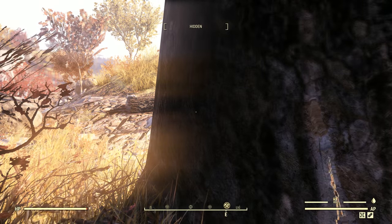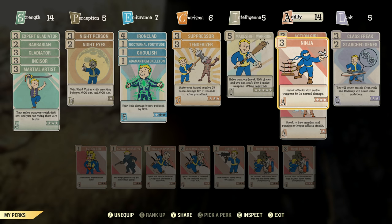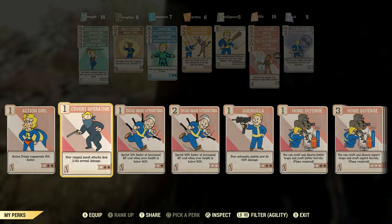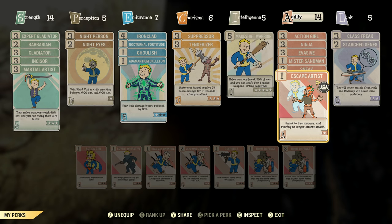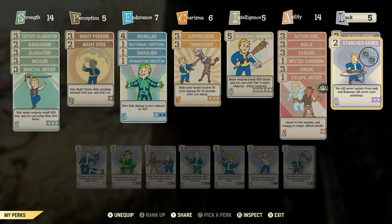Some good caps right there. We've got Makeshift Warrior because melee. Now in Agility: Ninja — sneak attacks do extra damage. Evasive — I do that because no power armor, and it does stack with Barbarian. I'm actually working on going Covert Operative too, which you can definitely do, but why would you do it with all that Strength? And Escape Artist — this allows you to run up against PvE enemies and do sneak attacks one right after the other, which is kind of interesting. Class Freak and Starched Genes — so 5 Luck at minimum.